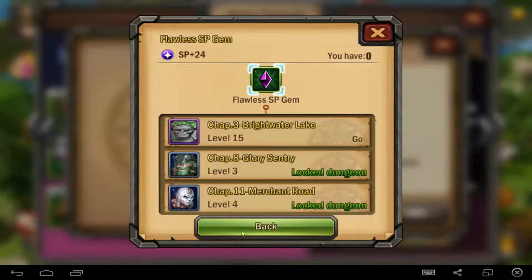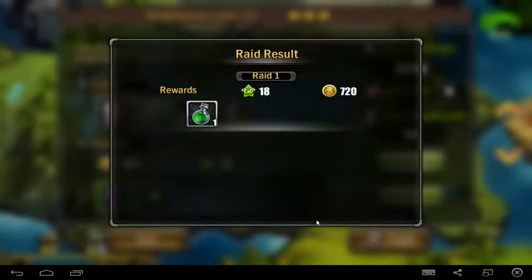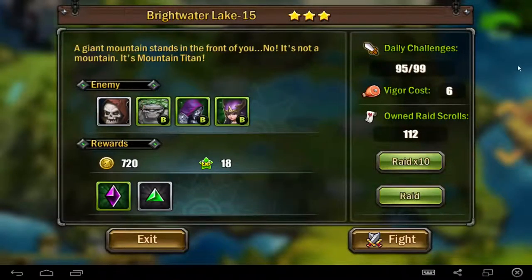But we can do this — green color, two green color. First green one, for example. If you get a 3 star, then you can rate this without manual fighting.